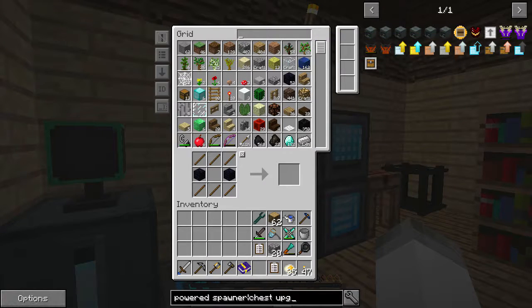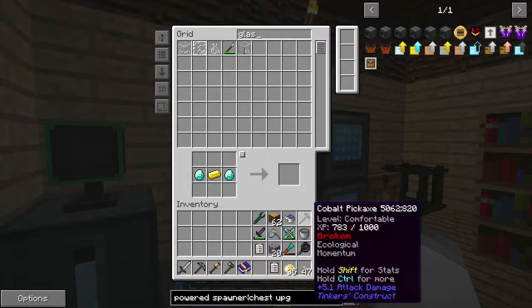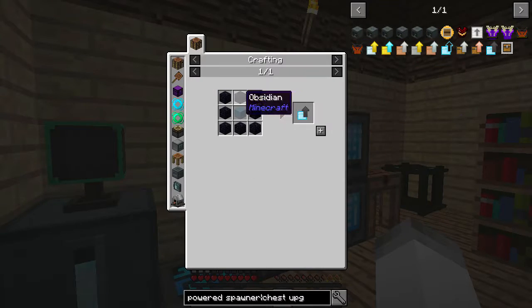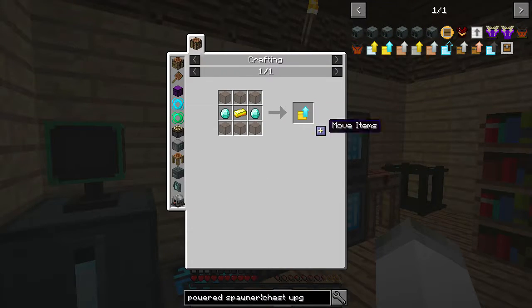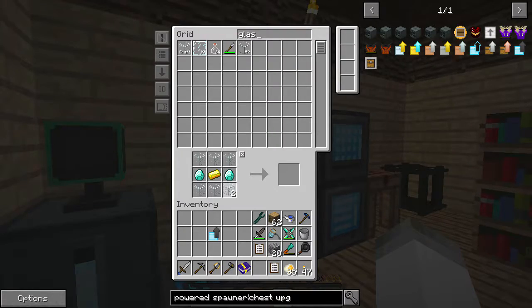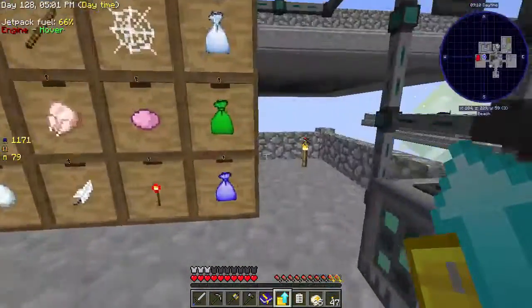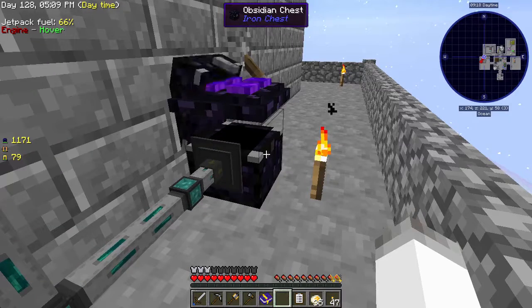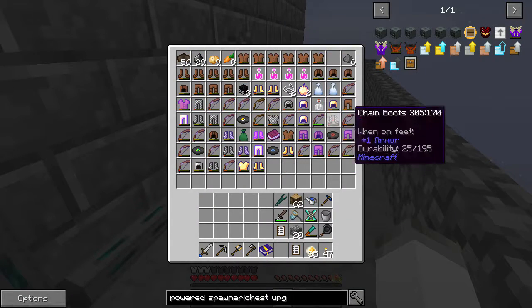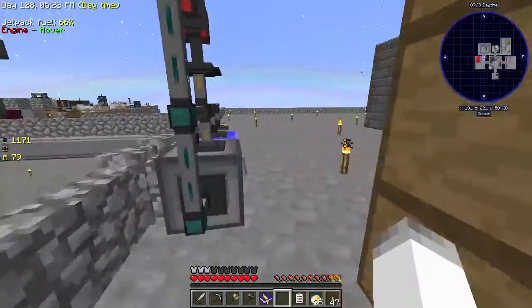For chest upgrades we want gold and diamond — we need some glass, that's easy enough. Then we can go from diamond to obsidian. We'll just upgrade this chest all the way so it'll be a lot better. That's temporary of course but it definitely helps.